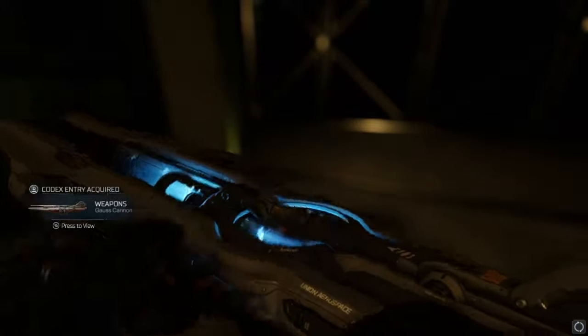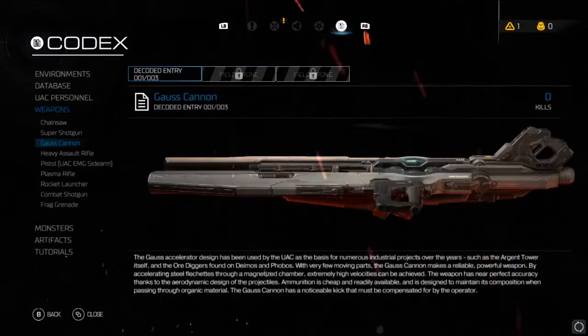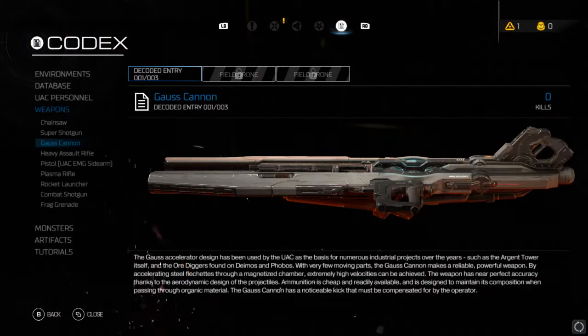But anyway, yeah, let's grab this. What is this? Because it looks beautiful. Oh, baby. The Gauss accelerator design used by the UAC is the basis for numerous industrial projects. Good old-fashioned magnetically propelled death.